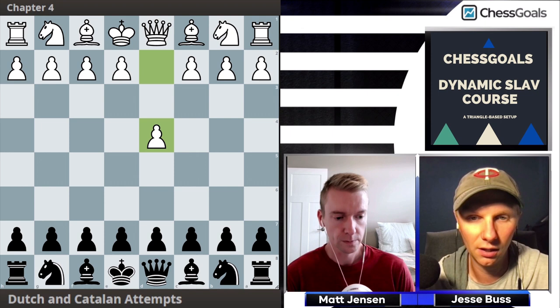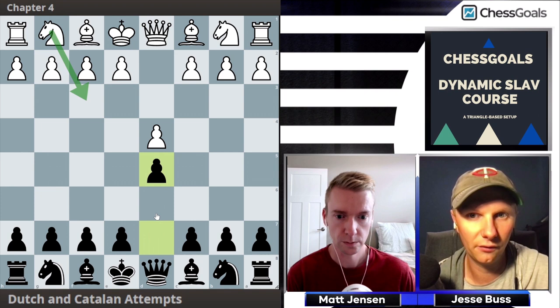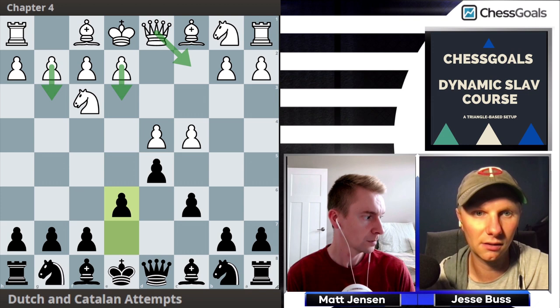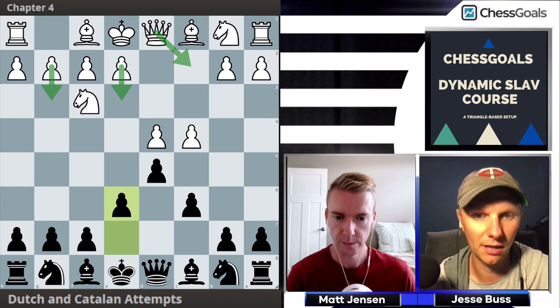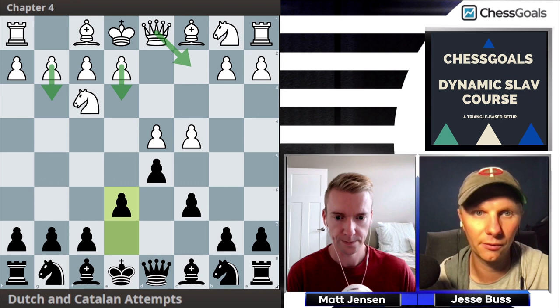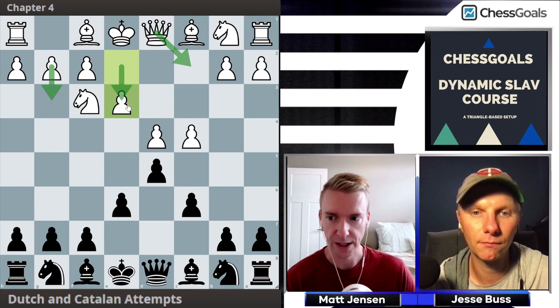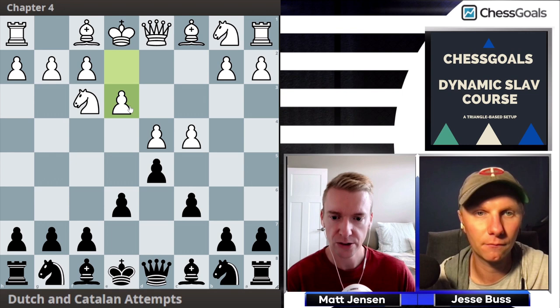The move order covered is d4 d5 c4 c6 — a Slav-type setup consistent with the rest of the repertoire — followed by Nf3 and e6. We'll look at a few different White setups: g3, e3, and Qc2 as Catalan setups, plus standard d4/c4 ideas. e3 is the most popular, so we start there before looping back to the Catalan attempts.